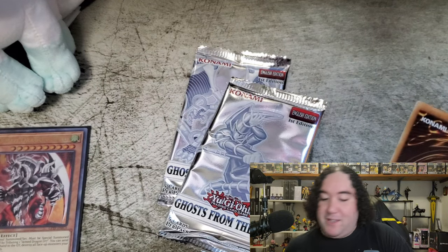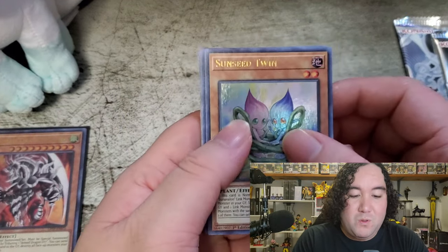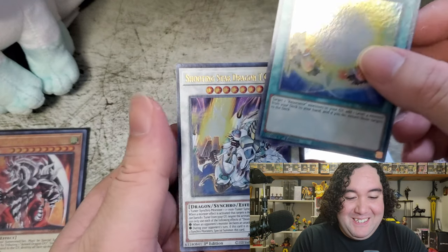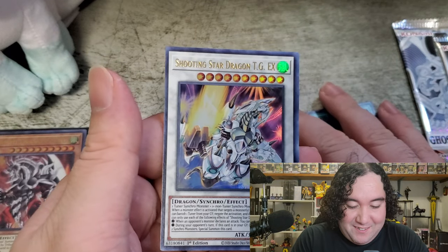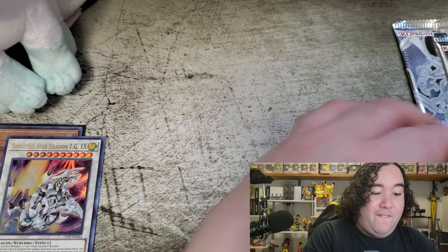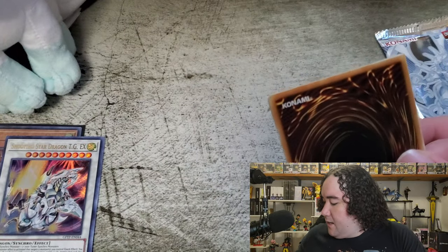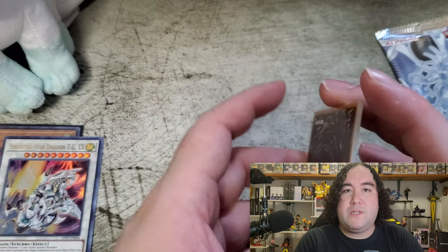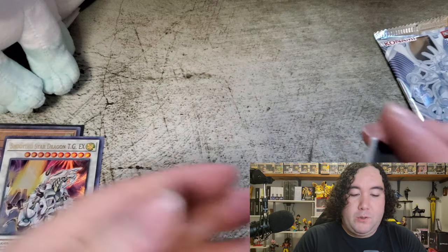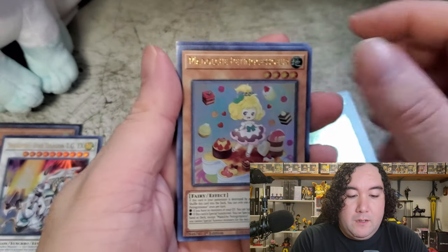Let's get into this. We cracked open our case so let's go a little bit faster. Shooting Star Dragon TG X - dragon cards I cannot complain about. I absolutely love them, they are freaking gorgeous every single time, and good supports for synchro summoning as well. For tournament wise, synchro is kind of dealer's choice whether or not you want to deal with synchros, but for collection purposes they look so phenomenal.